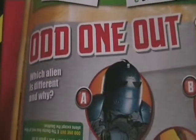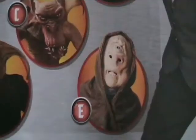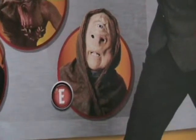Then the odd one out — which alien is different and why? It's a Sontaran, Krillinite, Agresk — that's from Sarah Jane Adventures but I'm not sure about the answer. I think it's that one, and then there's the Trickster obviously.